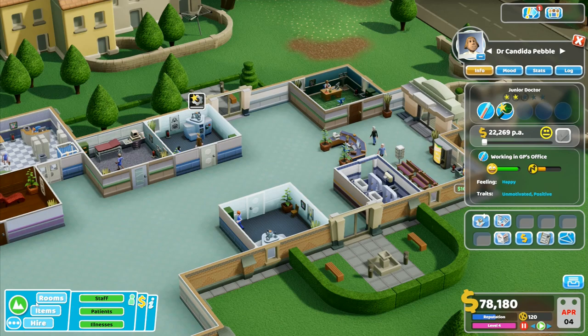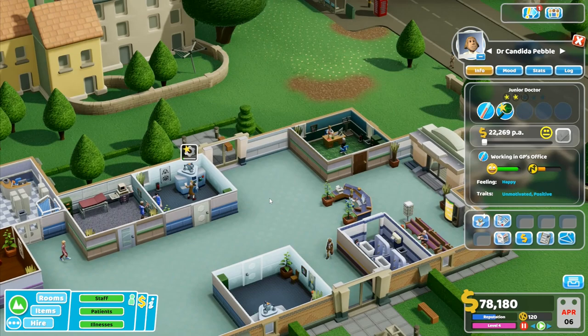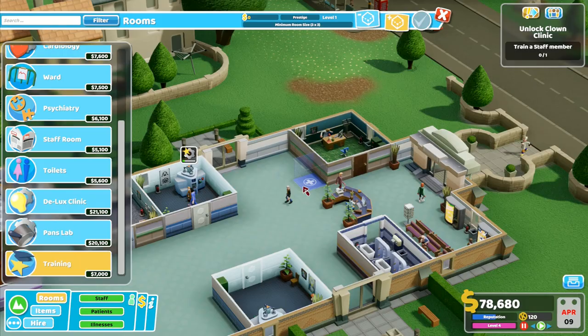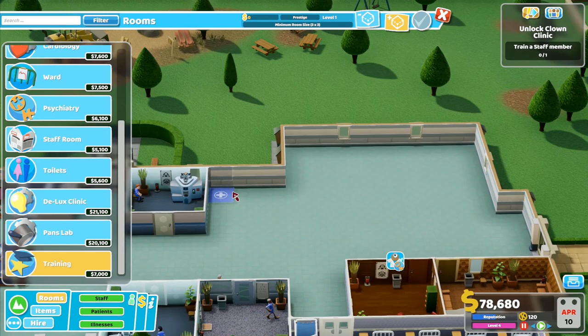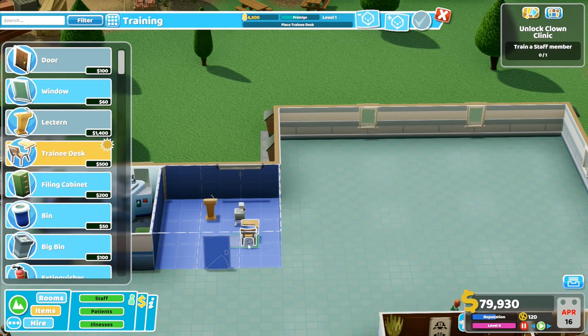I love this game - I've hardly played it at all yet and I absolutely love it. Right, 17 days we get a new applicant. I'll just see if we get a psychiatrist come through in 15 days. In the meantime we will build a new training office. Ward, staff room, toilets, deluxe clinic, pans lab, training - minimum three by three. I don't have space for a three by three just yet, so the two by twos - we'll put training in here. I don't have anyone that can go in there right now - it's going to have to go this way around.